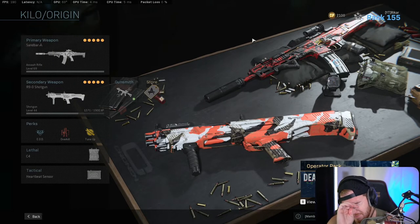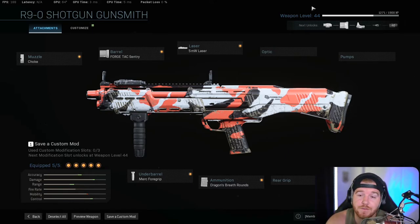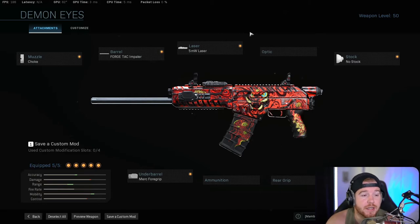Coming in at number two — I hate to say this — we have the R9 shotgun, and you can also run the Origin with dragon breath rounds. There is a serious issue in this game right now: shotguns are absolutely busted. If you aren't running a shotgun you're kind of shooting yourself in the leg. Obviously there are disadvantages in medium-range fights, but if you're in a building with a shotgun you're just not gonna lose. These semi-automatic shotguns can almost one-shot — the Origin definitely can if you're right up on someone.